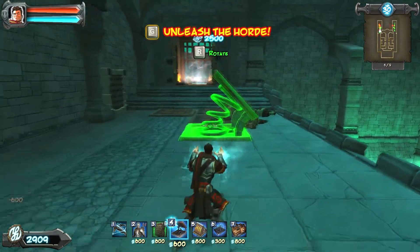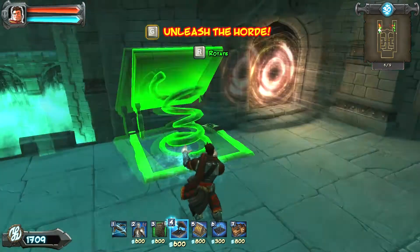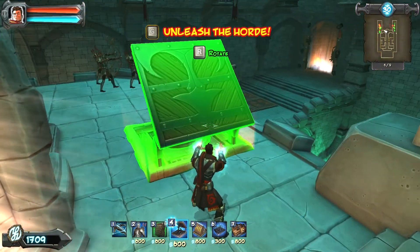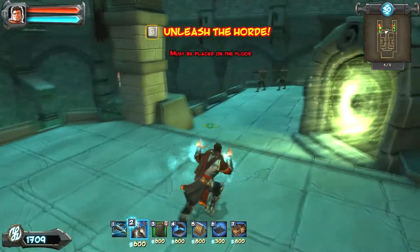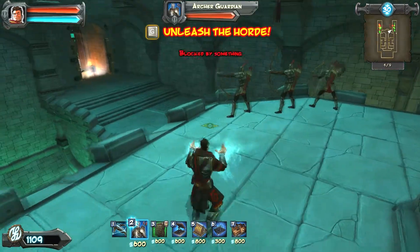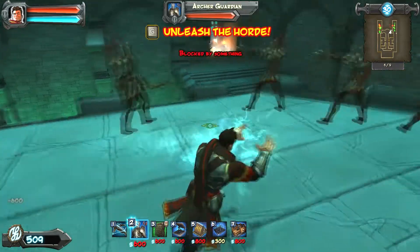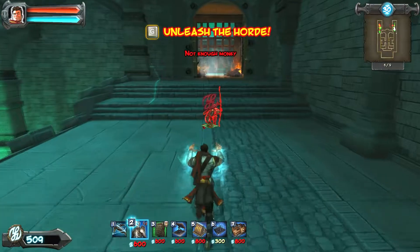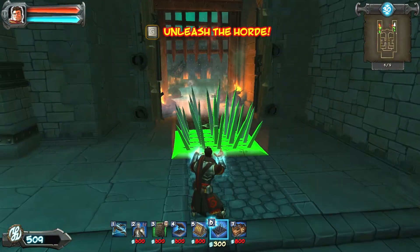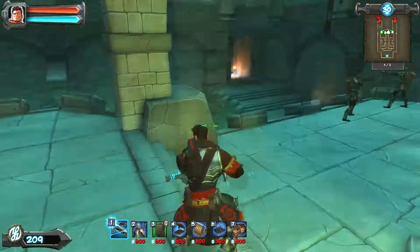I'm going to go ahead and place a couple more of these traps out here. Up here I'm going to place a few more archers because I know the archers will definitely help out. I decided to place them over here because I wanted to stack one side really heavily, but then also have my guy focus on one of the sides. I didn't place too much emphasis on this side because I wanted to stick over on this side and deal a lot of my own damage here instead of focusing on the other side.